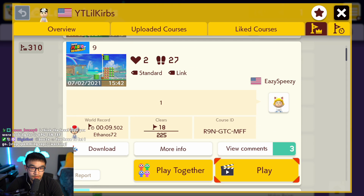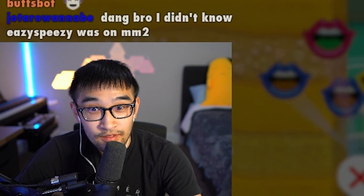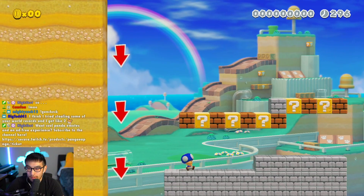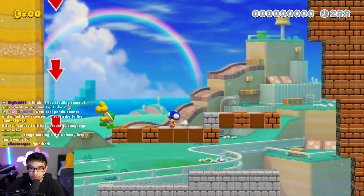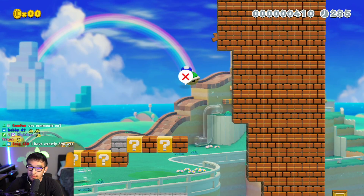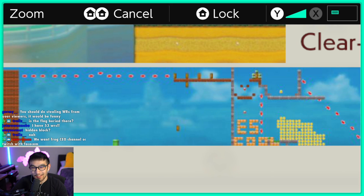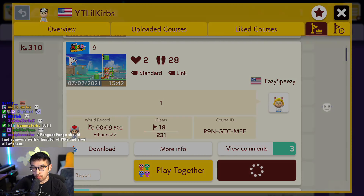Let's play. Did EazySpeezy make a little timmy level? We found a door - I wonder where that one's gonna take me. We either have to shell them or find a hidden block. How do we get up there? Do I have to break these blocks? Wait, do you actually have to shell them or something? It's a 9-second record - how did you do this in 9 seconds with what you're given? The thumbnail shows a picador with a smile. EazySpeezy made a troll level.